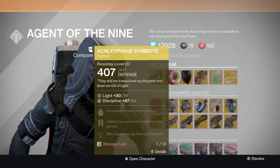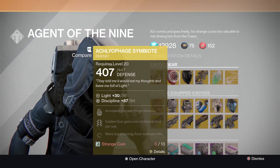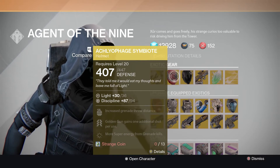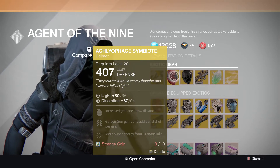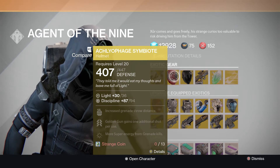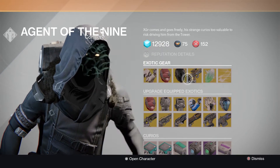Symbiote. I'm going to have to go back and get my coins. This is the helmet I've actually wanted for my Hunter — it was my second helmet. Increased grenade throw, not too bad. Golden Gun gains one additional shot per use — great for PvP. So if you're running around PvP, it gives you an extra shot, an extra kill. And depending if you land the shot or not, more super energy from grenade kills. Definitely a good helmet for the Hunter, especially for PvP.